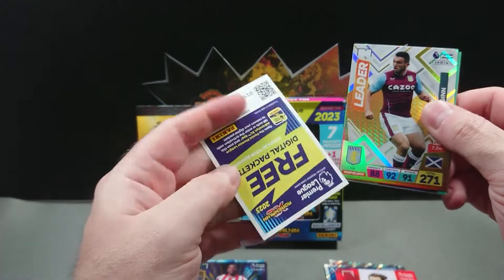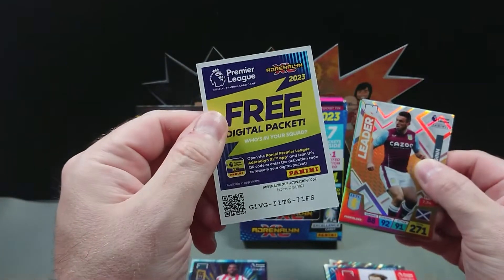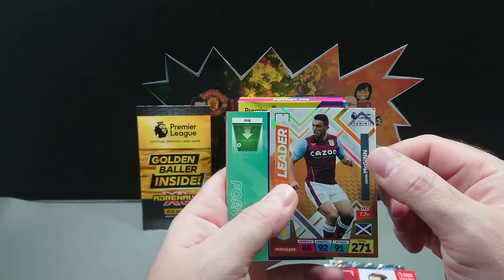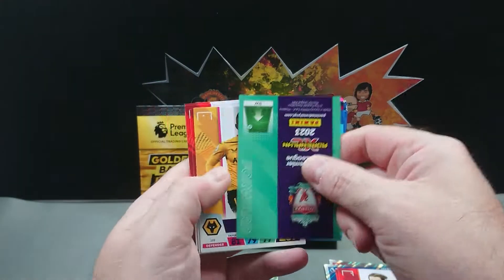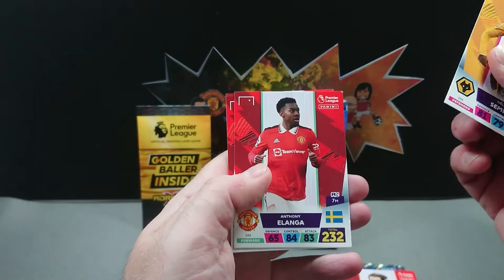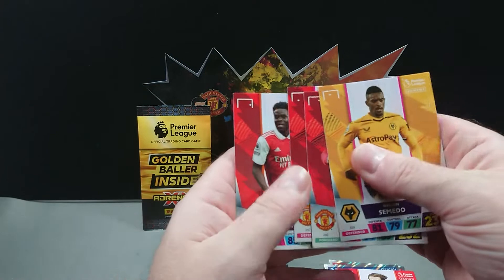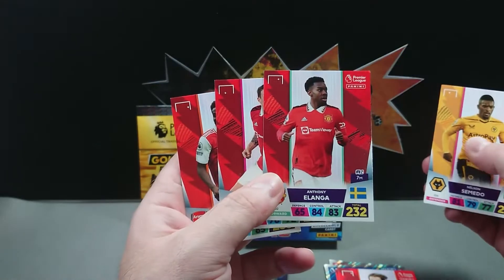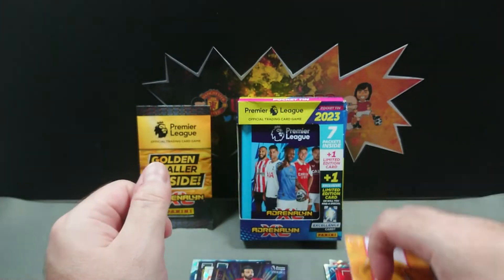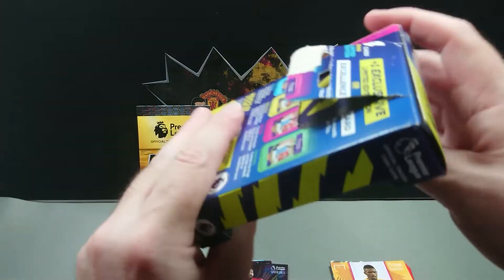This one feels a bit chunkier than it should be as well — maybe that's where you get your 63 cards from, I'm not sure. There's another digital pack code for anyone that wants that. We've got John McGinn Leader, then Top Finisher Mo Salah, Nelson Semedo, Anthony Elanga, Phil Jones, and Bukayo Saka. I had a pack the other day that ended in exactly the same three players in the same order. Anyway, let's get into this pocket tin.